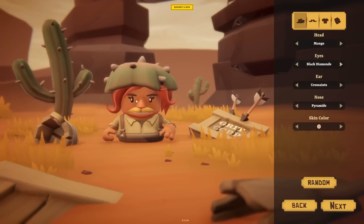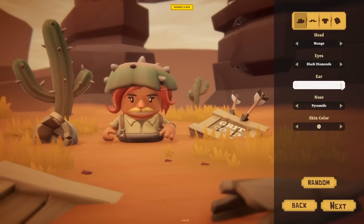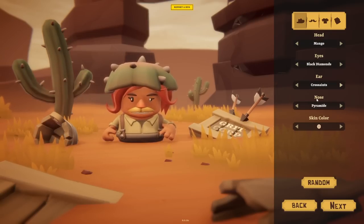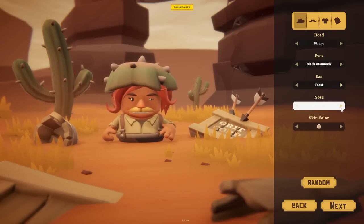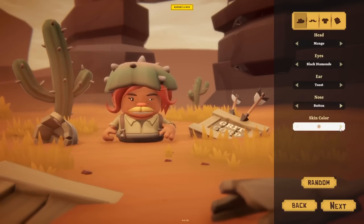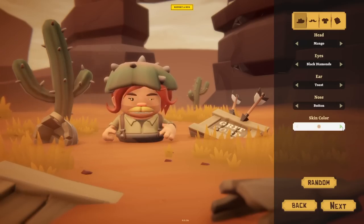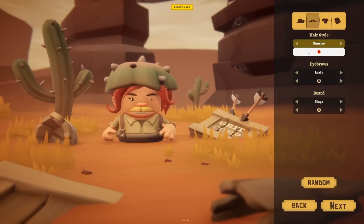Ears: toast or croissant. I've never looked at anybody's ears and thought they look like croissants or toast. We'll have toast ears. Then we've got a pyramid nose, a butter nose, or a taco nose - let's go for a butter nose. And skin colour - I'm just going to shut my eyes and keep clicking, and whatever we end up with, that's what we'll go for. And here's our hairstyle - at the moment we've got sunrise.